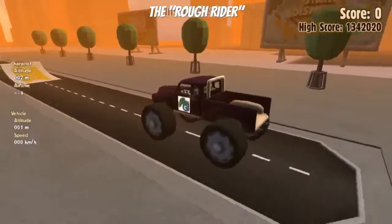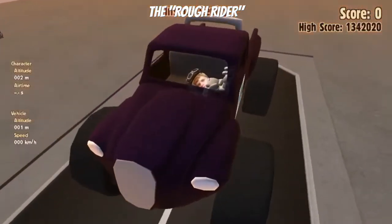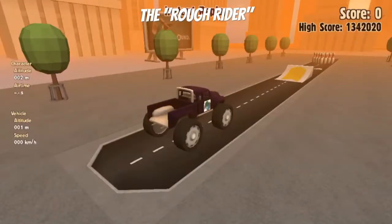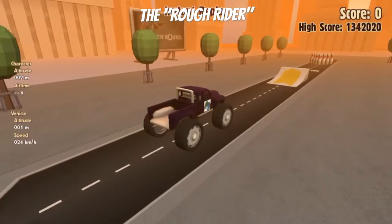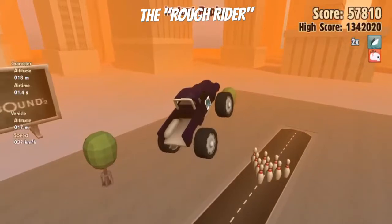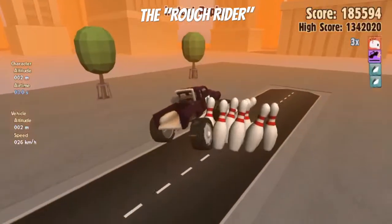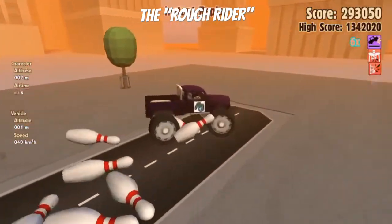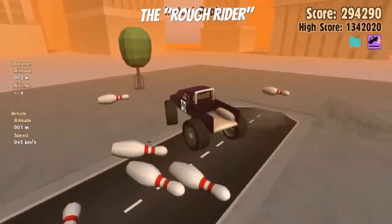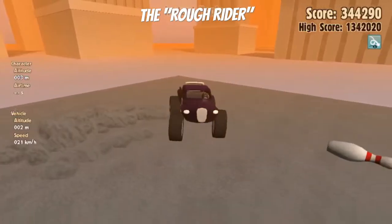The Rough Rider is the next vehicle we're gonna try — this big monster truck. It's a very good vehicle and it's done well in some of the other challenges. Here it goes up the yellow ramp — off it goes with some surprising height — and how about that, a beautiful strike for the Rough Rider! All ten pins on the first try.